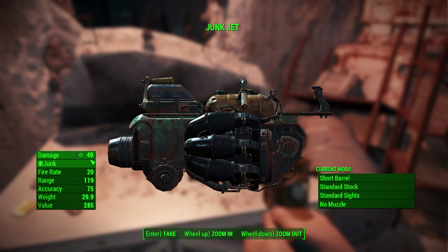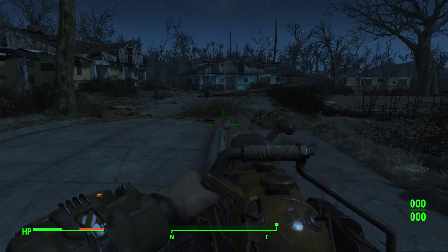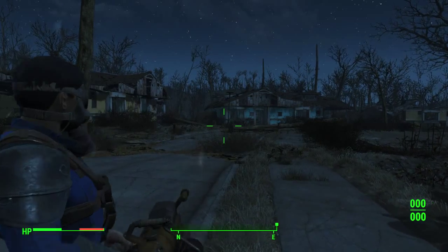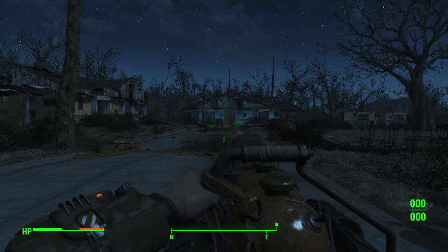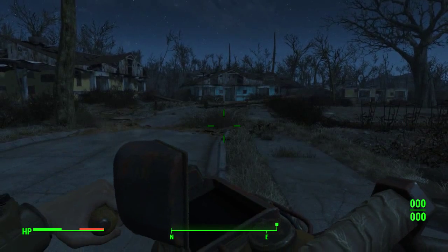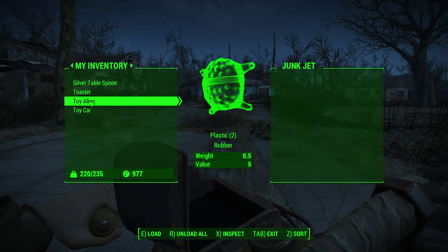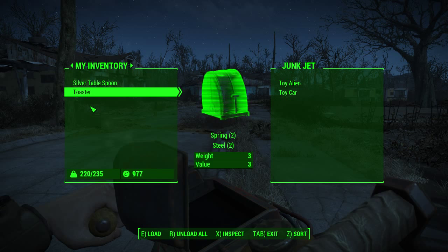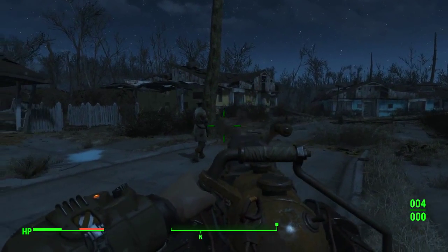I've got the Junk Jet ready and some junk in my pocket. To load it, just press the reload button and it opens up. I've got a toy car, a toy alien, a toaster, and a silver tablespoon ready. I'm going to load the toy car and the other stuff in, then exit and try to shoot at something.